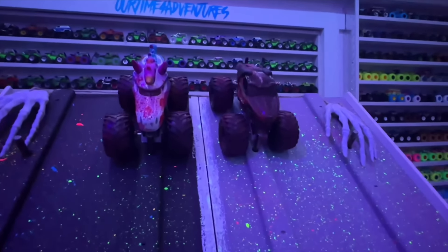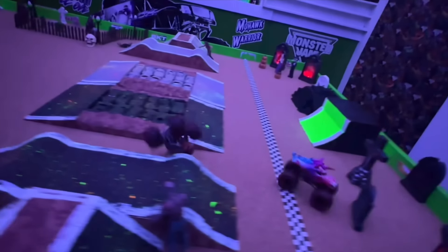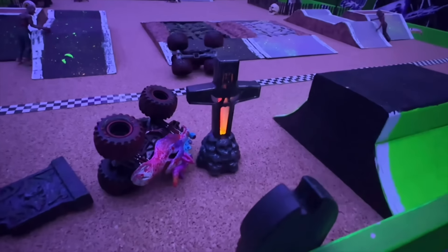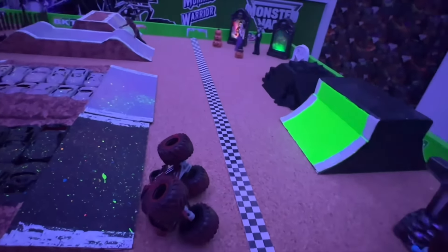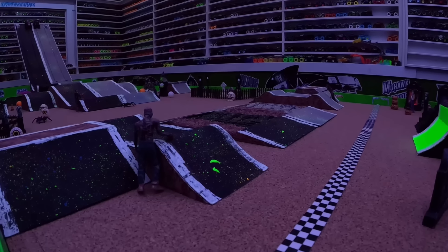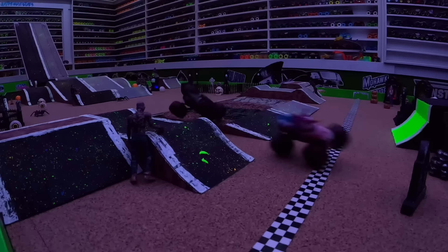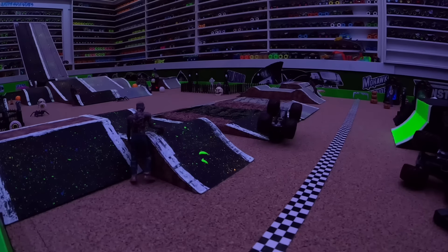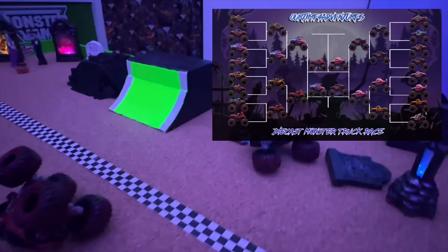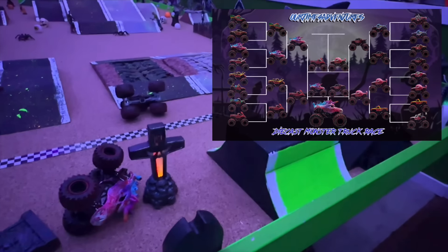We have Sparkle Smash taking on Monster Mutt Rottweiler for third place. Out of the gate Sparkle Smash goes into that first jump, big air from both trucks, Sparkle Smash starts to pull away over the crushed cars and takes the win all the way into the graveyard. Let's take another look — Sparkle Smash so fast coming out of that gate, you can barely see it in the dark of night, lands, puts the power down, pulls away from Rottweiler, smooth over the crushed cars to take the win. It is Sparkle Smash taking third place here in this tournament.